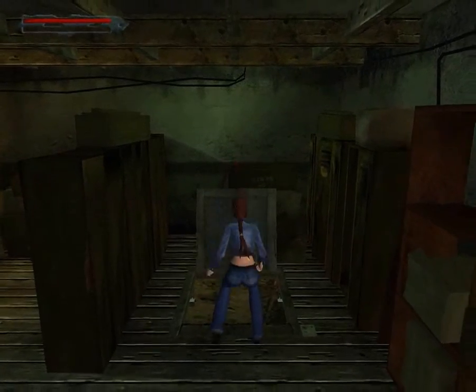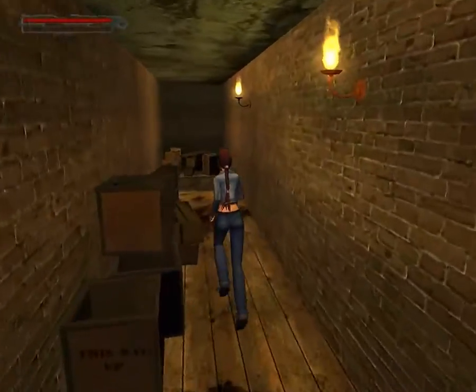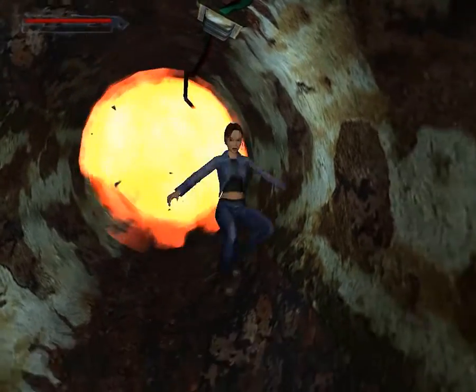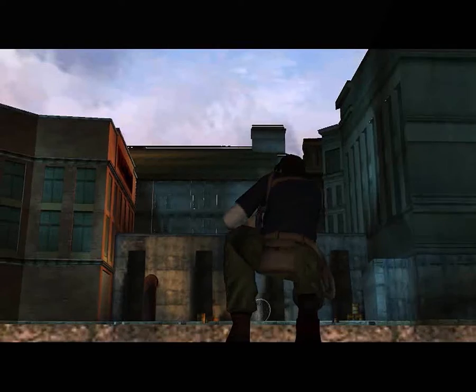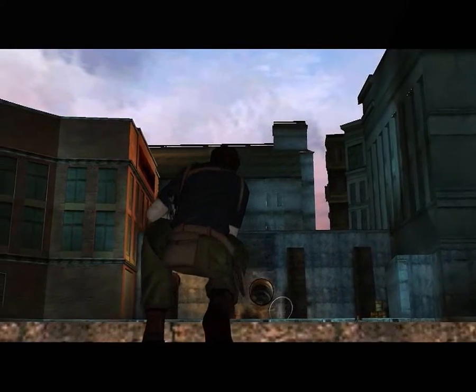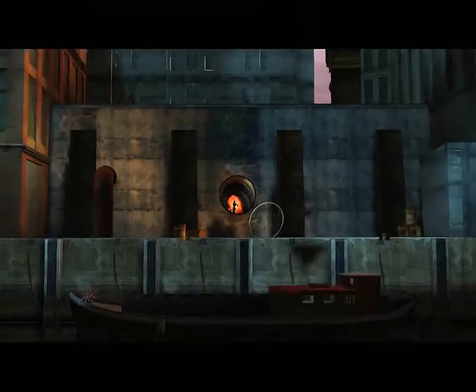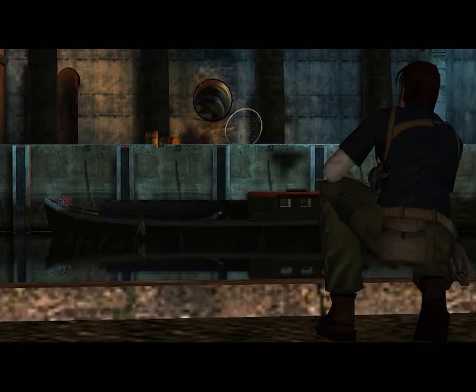Jump down Lara. Quick, quick, quick. Turn around and just jump down the hole. Don't grab and hold — just run. Turn around Lara and jump. Quick jump. That's it.